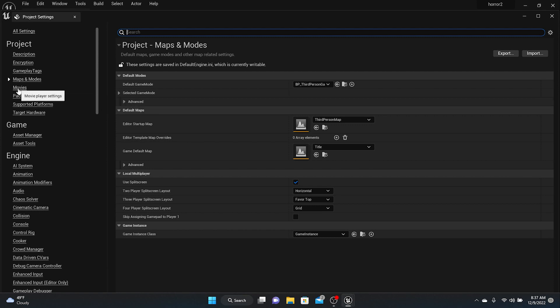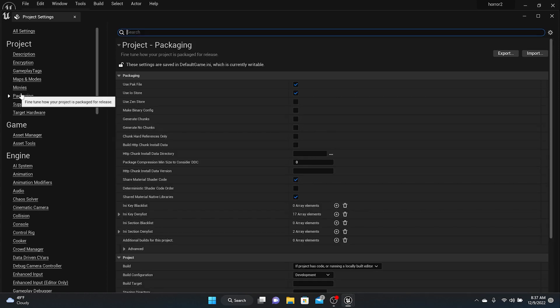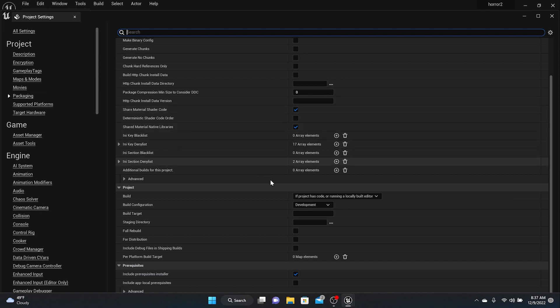Next, go to Packaging in the project settings. There are a couple of things to configure here. For Build Configuration, you want to set it to Shipping — that means you're shipping it out to the world, so you're getting it ready to go. You can also do a Full Rebuild if you want, but I'm not doing that right now.